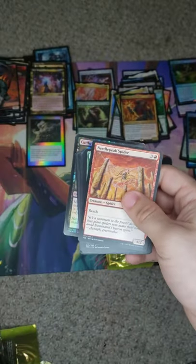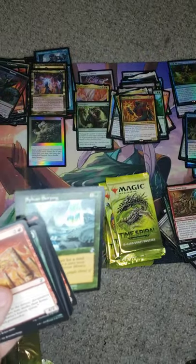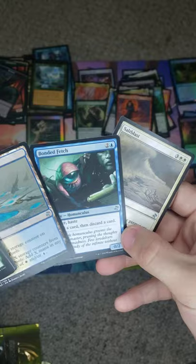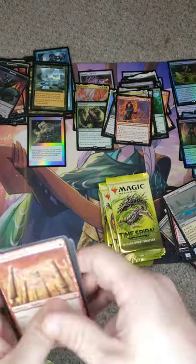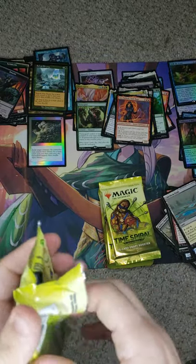We got a Knight. We got a Foil — it is a Cutthroat of Ildahl, with a little bit of writing there. Sylvan Scrying, nice. And our rare: Jaya Ballard, the Task Mage. And our three uncommons: Bonded Fetch. He's dumb — I would keep him as a pet, like a little Mike Wazowski-looking thing.